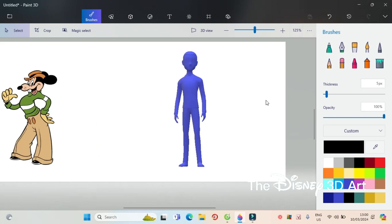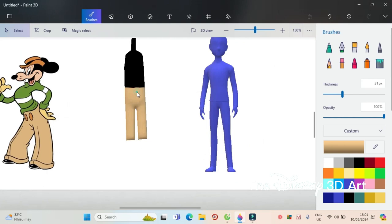First, draw from the torso to the front feet, then dress Mortimer in light-colored pants and a green shirt, with white lines. Attach the two buttons on top of the pants and attach the shoes to the bottom of the pants.